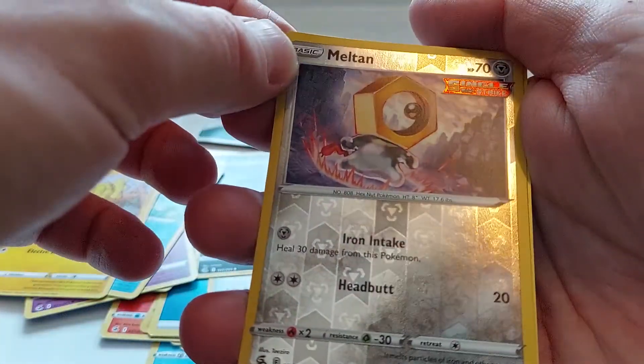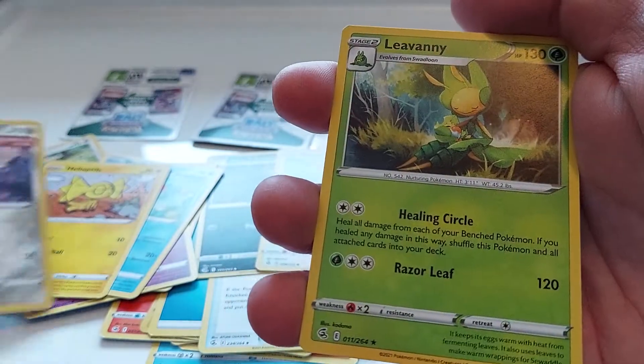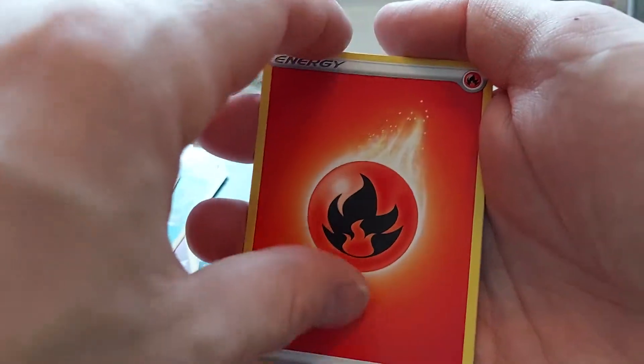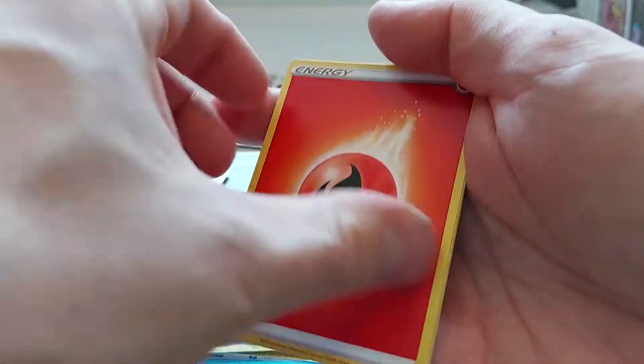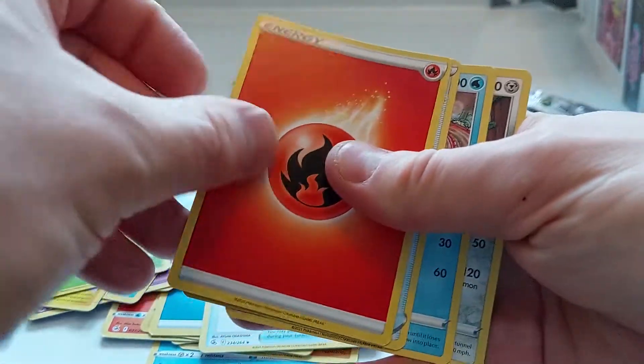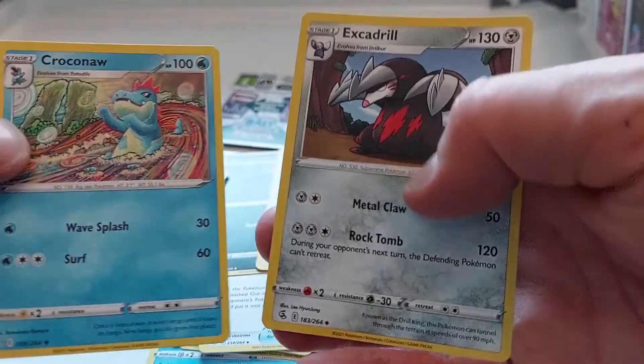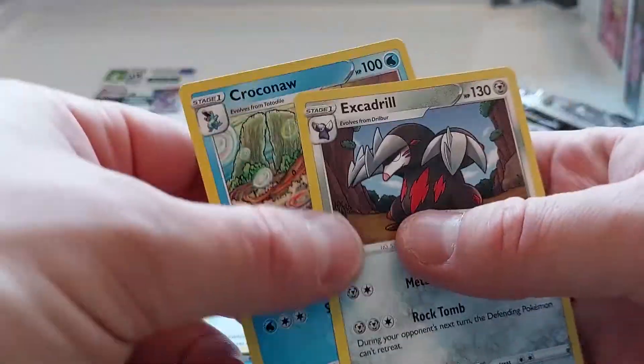Fairly rare card. Shiny. Liepard. Some energy. Who knows. This one's looking like a little bit of a bust too. Crocodile with the cool artwork and an extra drill. That's going to be it, you guys.